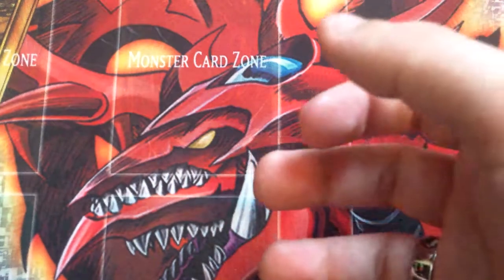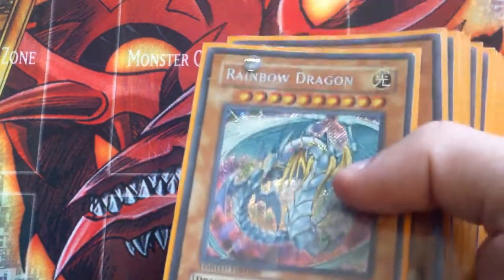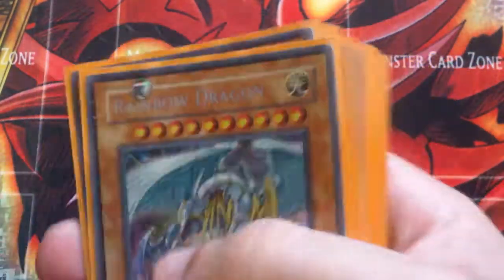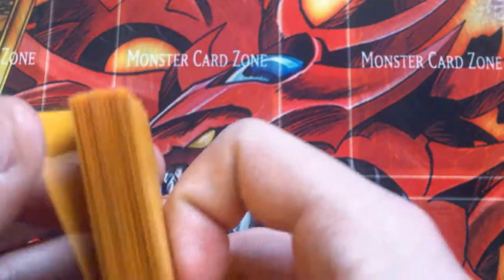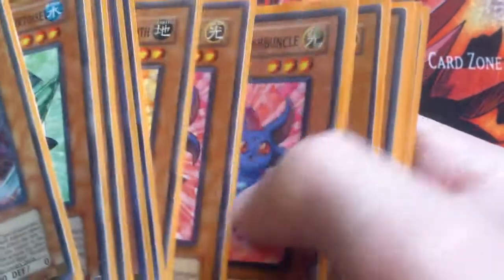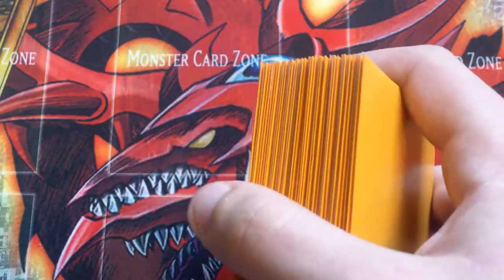So that's basically it for the Crystal Beast deck profile. Like I said, I know I'm playing on a lot of hate for this because I'm running the Rainbow Dragon, but the Rainbow Dragon — it's more fun than competitive. In the next build that I'll be showing you guys, I'll make it competitive and hopefully I'll have the ultimates by then and everything else. So thank you all for watching, don't forget to like, comment, and subscribe, and I will catch you all right there, guys.